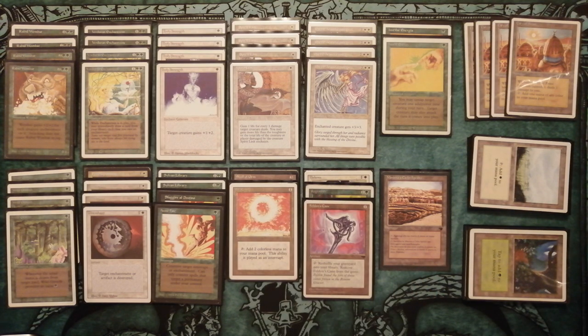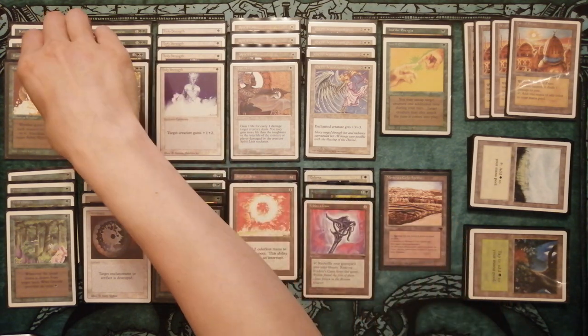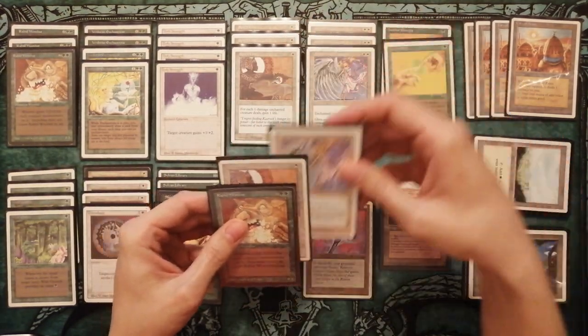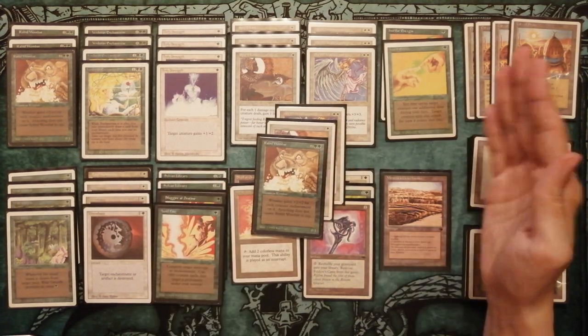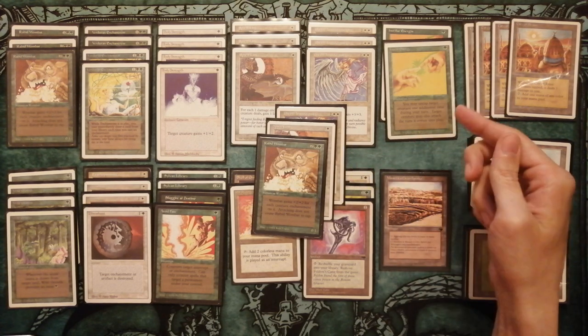But if you want to use a sideboard, you can put in Circles of Protection. Maybe — I don't remember the name of the card — a white enchantment that gives a creature protection from white. Because when you play a lot of enchantments on Wombat, no one can kill it with Lightning Bolt or Fireball, but Swords to Plowshares is too dangerous. That enchantment can protect it from white.